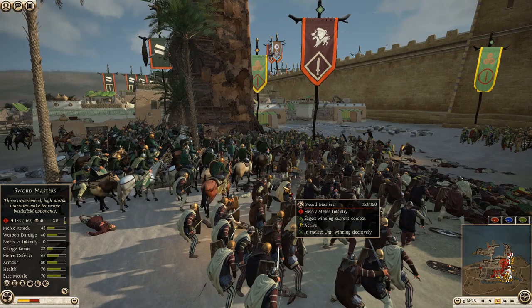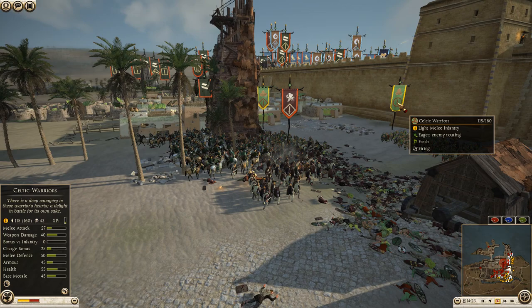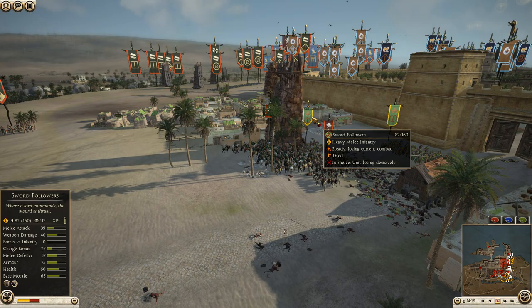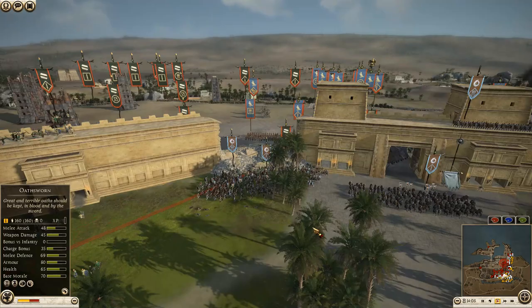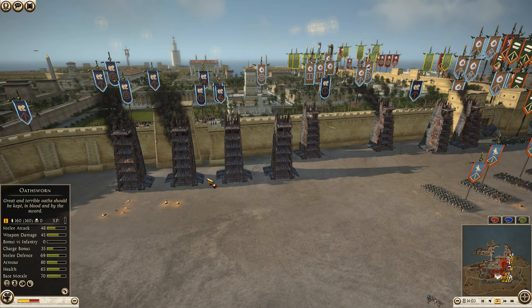Celtic warriors getting some javelins off — 44 kills so far. Sword masters down 13 men and are starting to lose combat. The Cappadocian cavalry has moved over as well. Galatia pressed in one unit of Galatian swords. Let's see what the Sobek cultists are up to — they just got off their towers.